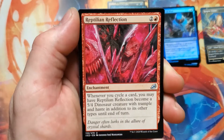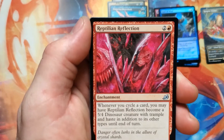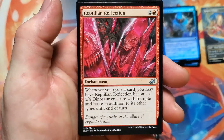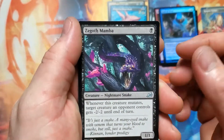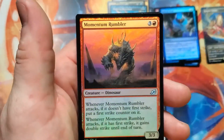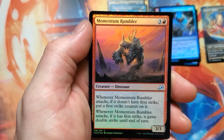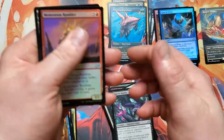Reptilian Reflection — when you cycle a card, you may have Reptilian Reflection become a 5/4 Dinosaur creature with trample and haste, in addition to its other types, until end of turn. I've definitely felt some pain from cycling decks on Arena. Zagoth Mamba. Another Mythos of Aluna. Ooh, Momentum Rumbler — gotta do something with that guy.